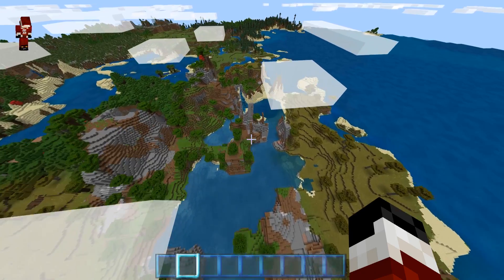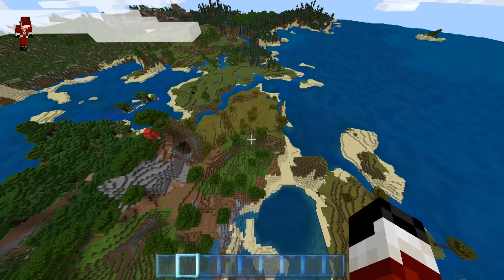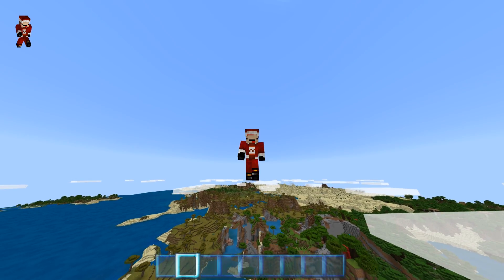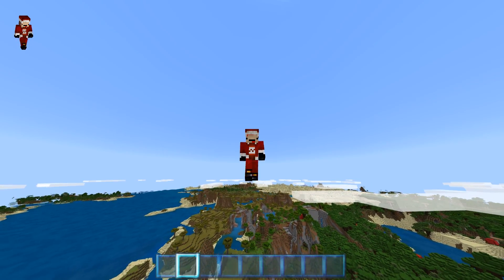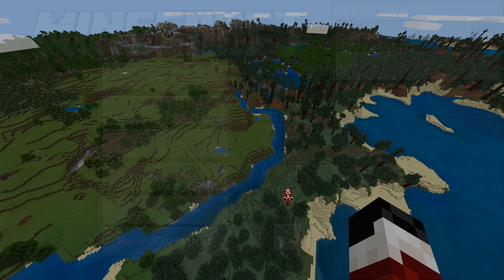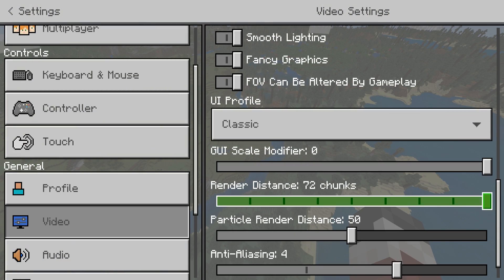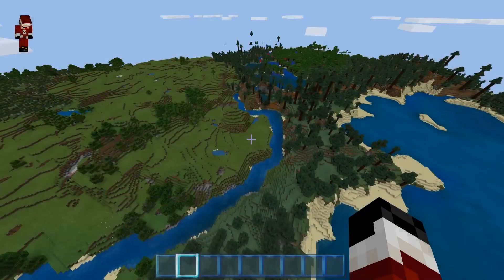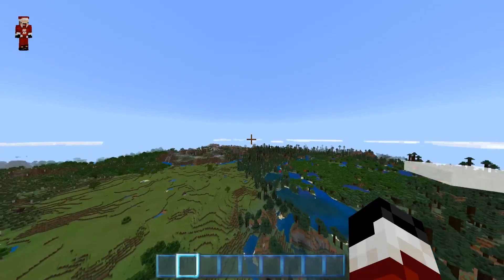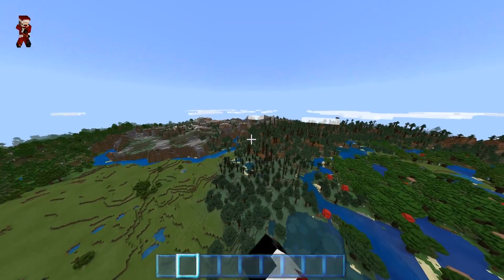I think we're starting to go into colder biomes! As you can see, we're going into the pine forest, which is cold — very cold. That might mean we could possibly run into a snow biome. Speaking of snow, there's a mountain with snow! I can turn down my render distance now — I don't need to have it all the way up.